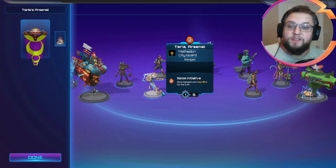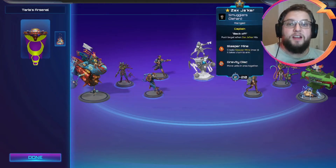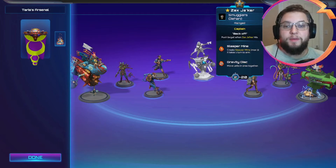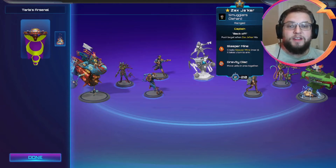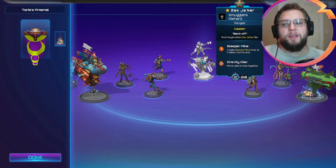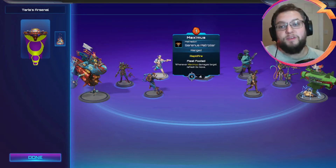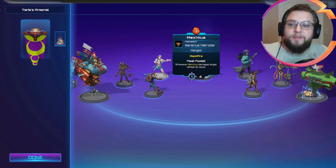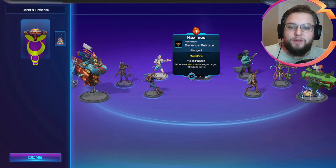Given that she gives things Rapid Fire, we thought we'd also go for a sort of Rapid Fire theme list. As a captain, we've chosen Zax Jakar, mostly because he's got the most damage, and also his knockback on a basic attack happens each time he attacks. So if you've got Taria's Arsenal and place it on Zax, he can knock back things twice. We've got Maximus as our ubiquitous one-drop, and Maximus already has Rapid Fire, so he works really well too.